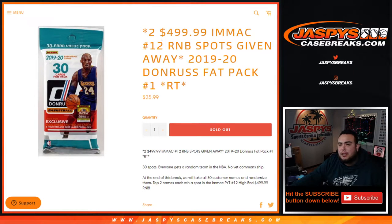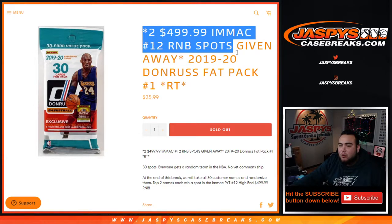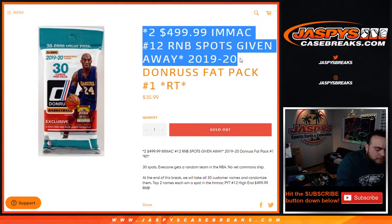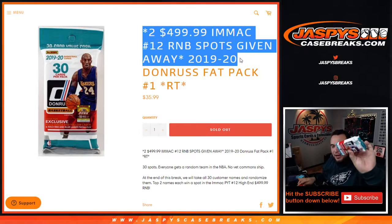What's up everybody, Jason for Jaxby's Case Breaks. We're giving away two $500 Immaculate pick-your-team number 12 round number block spots here in this 1920 Donruss fat pack break number one. Random teams — the way this works is we'll give out a fat pack, give you guys a random team. Everybody gets a random team in the NBA, 30 spots total. Just the hits out of this one fat pack.